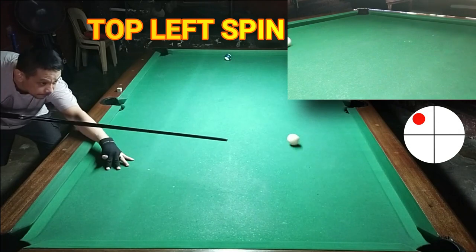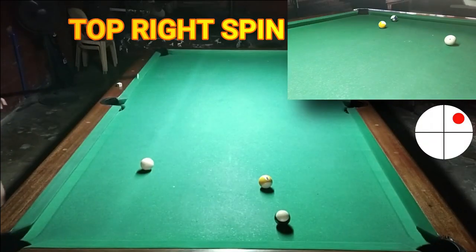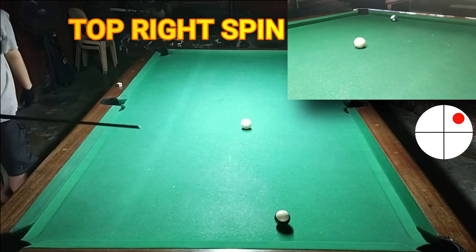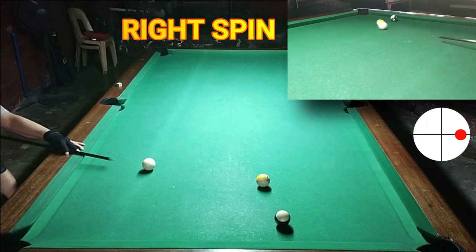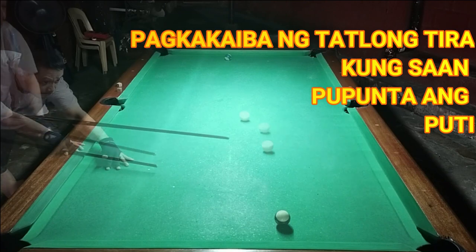Ang susunod ay counter top right spin. Dito ay kukontrihin mo siya para mag-prefer sa 10, pero medyo malayo inarating nung apote. Ngayon, tatry natin yung right spin extreme — kung mas malapit siya sa 10. Ito din ay nangitawag din dito ay contra. Medyo kulang yung contra ko, pero ito ay enough na para doon sa 10. So tingnan natin yung comparison ng 3 — itang-itang itakbo ng puti doon sa 3 naging tira.